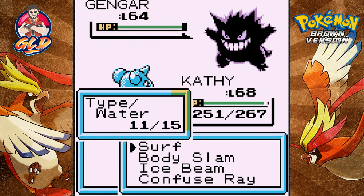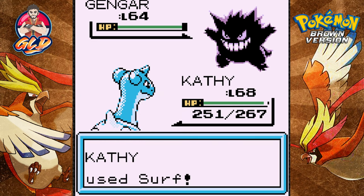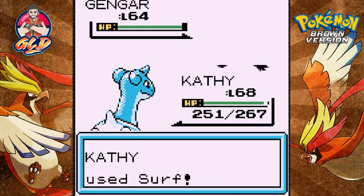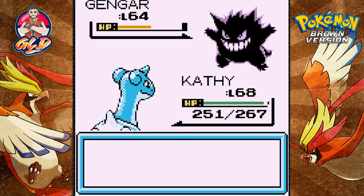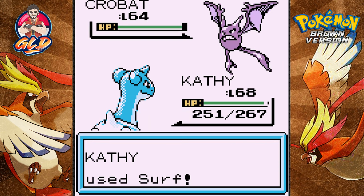Going with Agatha — she has her regular ghost type Pokemon. Surf attack does it, but she's withdrawing her Pokemon again. Looks like we're just going to be using YouTube for this one.